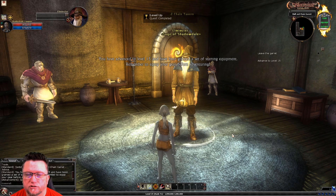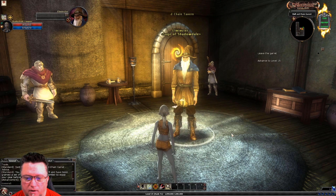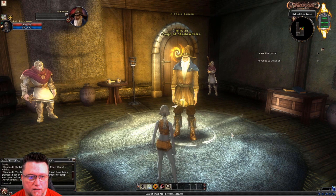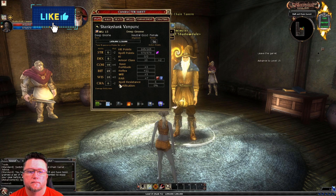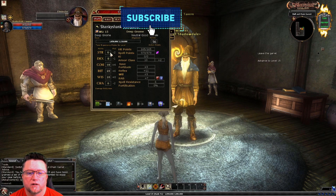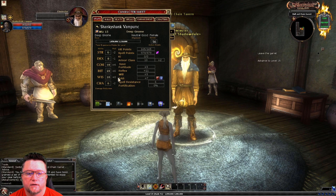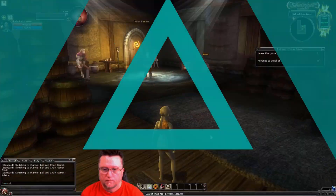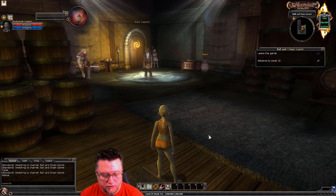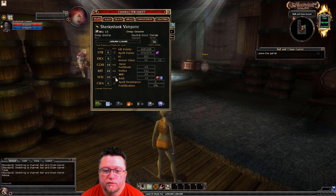So just from a base standpoint, that's what I'm really reflecting this on. I'm not going to spend any enhancement points. Let's see what our ability scores are. It looks like we're at 6, 18, 23, 10, 6. So let's see what Shanky here has got going on — 6, 8, 18, 23, 10, and 16. So it's exactly the same.